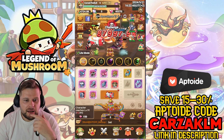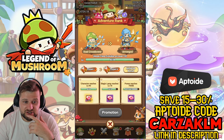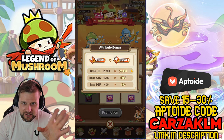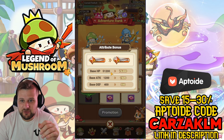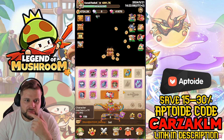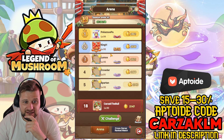In the bottom right you have Adventure Rank. Once you reach a certain character level, Magic Lamp level, or power threshold, you can upgrade from Rookie to Expert 1 to Expert 2, getting a big stat boost each time. Make sure you're promoting your mushroom.